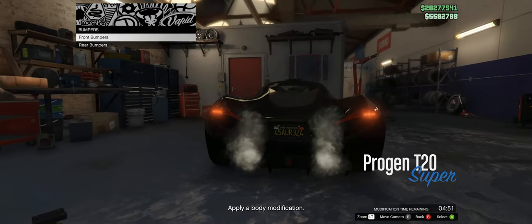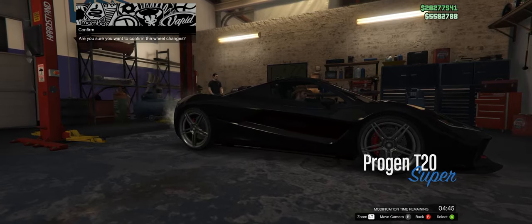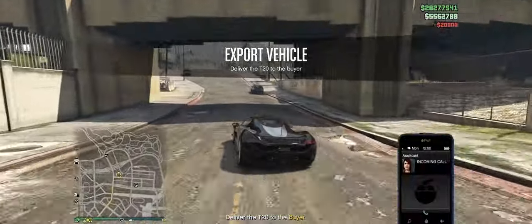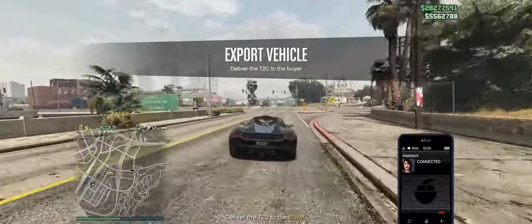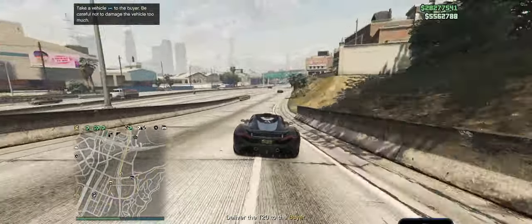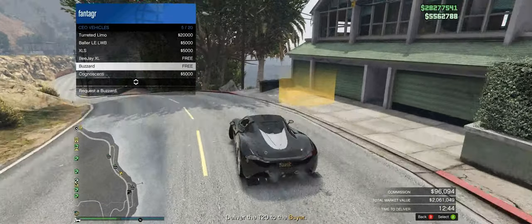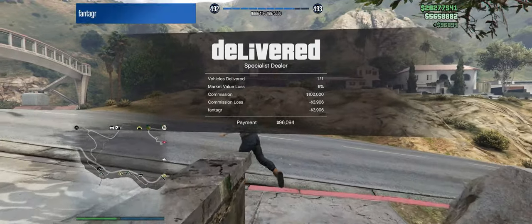Start by going to the vehicle warehouse, picking a top-range car, and selling it. You'll need to customize the car a little — I always just do the first option that comes up, it's much quicker. You can customize it to look cool but it just takes up more time. We always want to sell the car for $100,000 — yes, it costs $20,000 to do, but in the long run it's always more money. After delivering the T20, I took about 6% damage, roughly $4,000, but this number goes up and down depending on how much you crash.